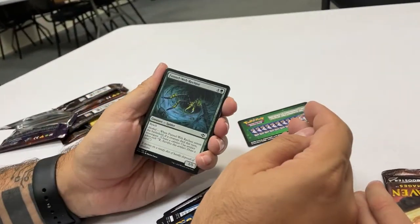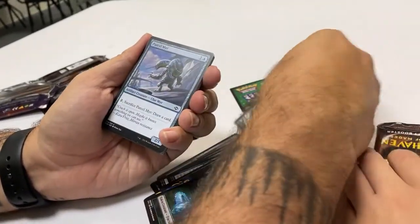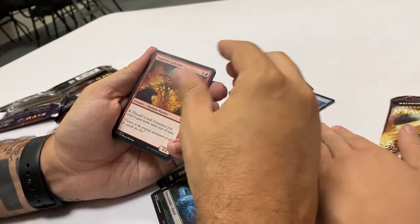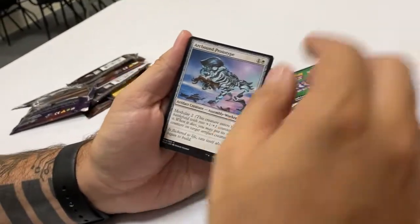Saved the best for last, exactly. So we've got Funnel-Web Spider — I feel like I pulled that once. Parcel Myr — oh yeah, we pulled that in one of the boxes. Arcbound Prototype — okay. Careful with the camera, you keep shaking.